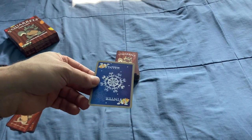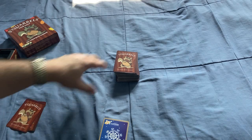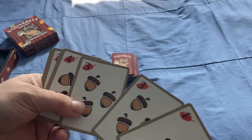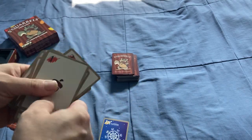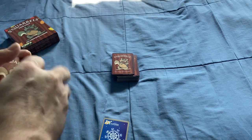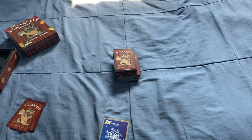Winter is coming — I just had to say that. So what you get in this game is a bunch of cards that have different numbers and acorns on them, as you can see. There are 31 ones, 24 twos, 18 threes, 12 fours, and only nine fives.